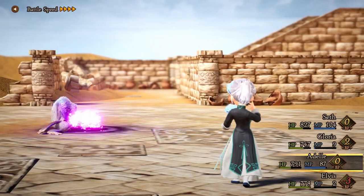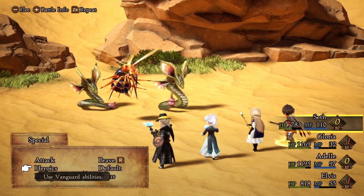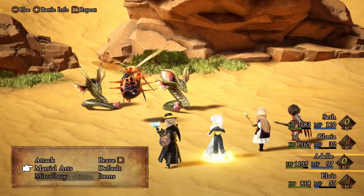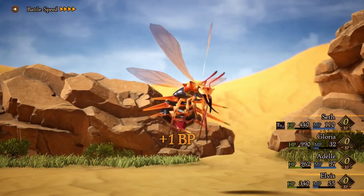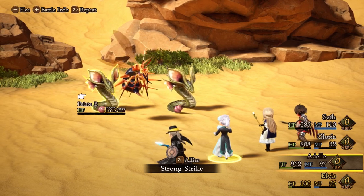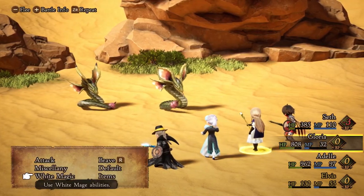There was one new stat that I thought was really fascinating — I haven't seen this so plainly laid out in a game before. It's called Chance of Being Targeted. Basically, it's the chance that one particular character will get targeted by enemies. So obviously you want to load up your warrior classes and characters with more HP with that stat so they take the damage while your mages and casters don't get hit as much. To be totally honest, I didn't really see it play out a ton in the demo, but depending on how extreme that stat ends up stretching in the full game, I'll be really curious to see how it plays out.